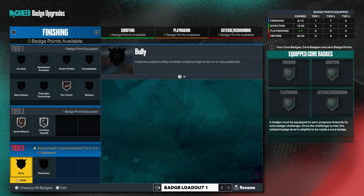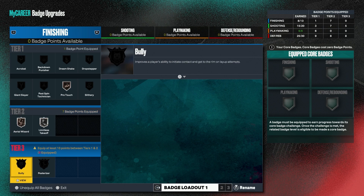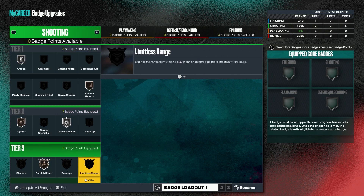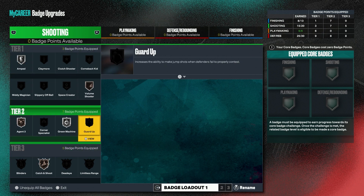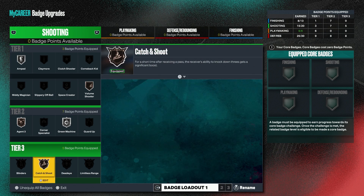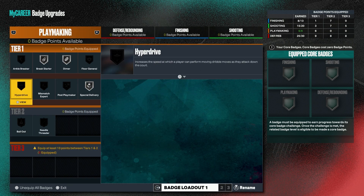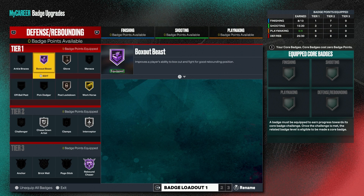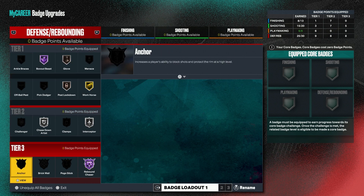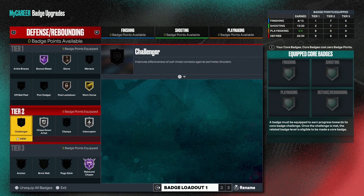These are the badges I'm using. For the core badge it'd be either limitless takeoff, posterizer, or bully — probably silver bully, that would be nasty. For shooting badges, I still get five more so I can probably get dead eye or limitless up; I'll probably core catch and shoot gold eventually. For playmaking I'll probably core bailout eventually. For defensive badges: box out and rebound chaser Hall of Fame. I'll probably core rebound chaser, anchor, or brick wall — one of those tier-three badges.